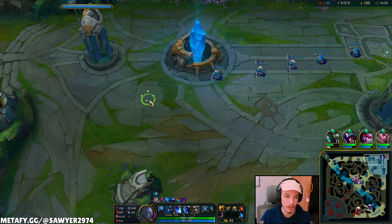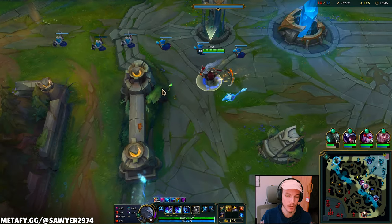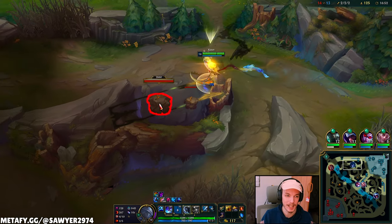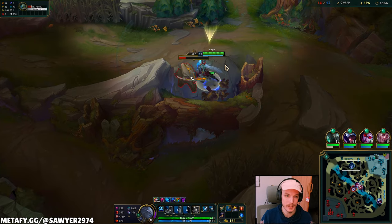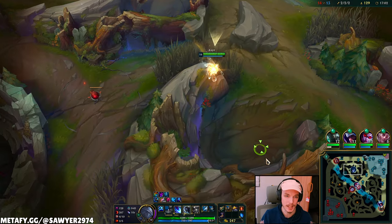We're on a pretty weak lull here — this is where Profane Hydra kind of sucks. The Tiamat active costs like 1200 for 20 AD, it's pretty weak. Let's farm fast enough to get past that lull faster. We're level 11, another point in ult. Not looking for any play, simply going to react if the enemy makes a mistake and punish them.